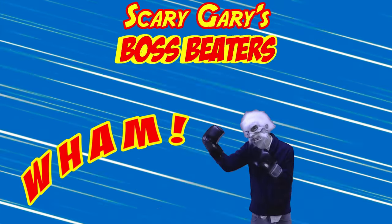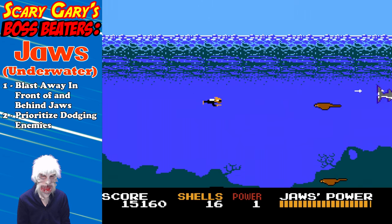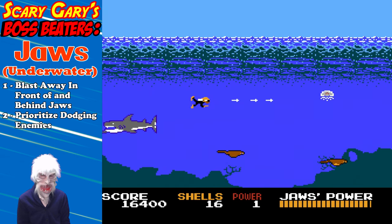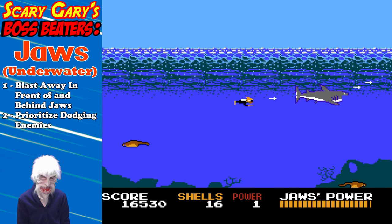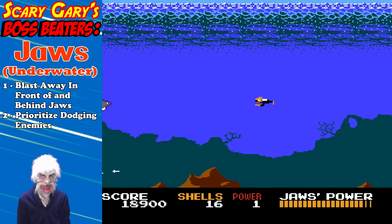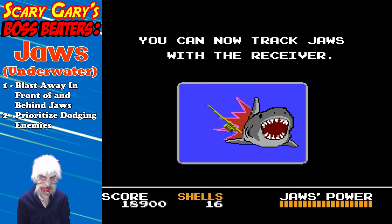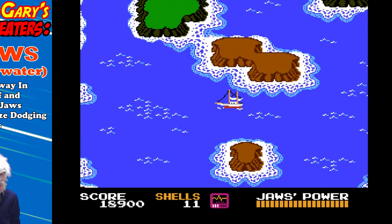It's Scary Gary's Boss Beaters. Jaws himself, the titular character, is actually not that difficult. The jellyfish, as the professor explained, are a much larger concern in this game — in this battle in particular. If they're on the screen, you want to blast away in front of or behind Jaws as he comes on screen. Hopefully you have a power of at least five at this point, and you'll just whittle down that health. Watch out for the enemies — prioritize dodging them, take down Jaws when you have openings — and we're moving on to the above-water battle next.